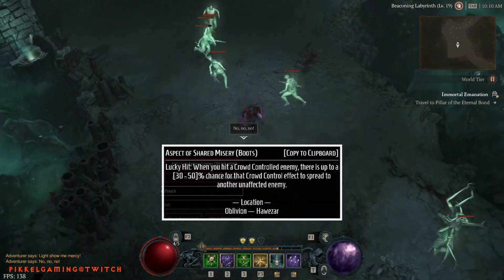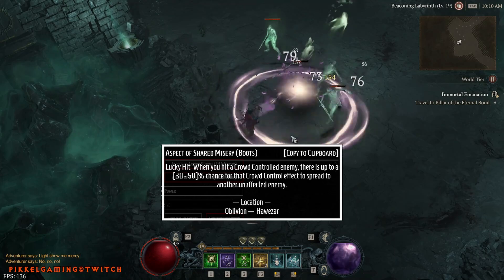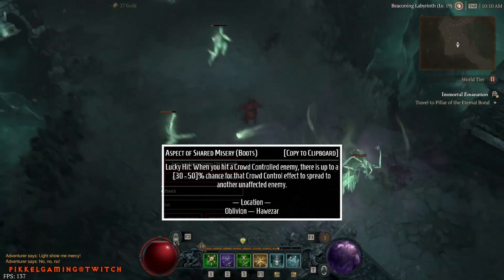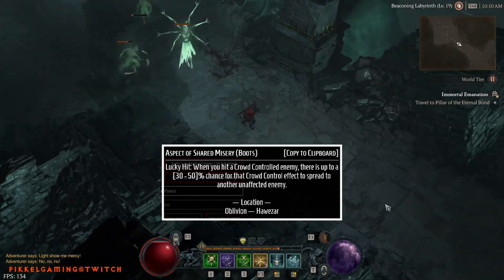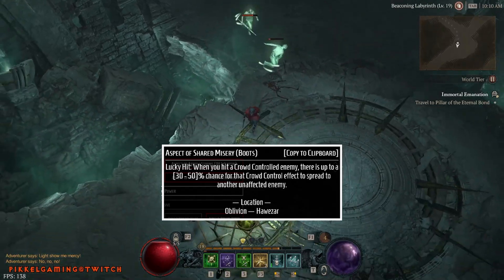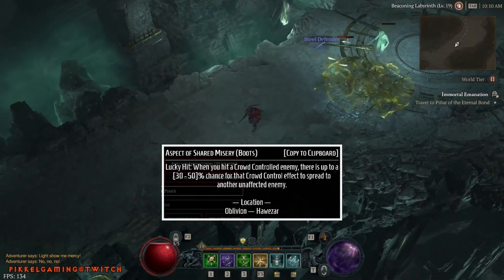A utility aspect on the Boots: Shared Misery. This is a lucky hit — 30% chance when you hit a CC enemy that the CC effect will then spread to another unaffected target. This is in the Oblivion dungeon in Hawazar.